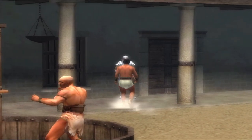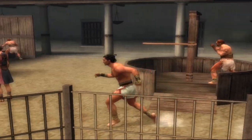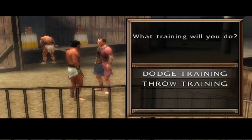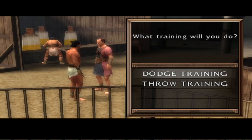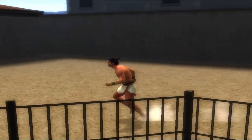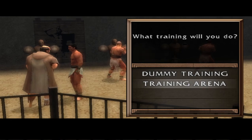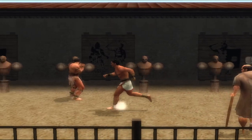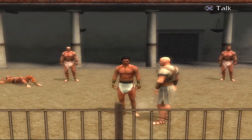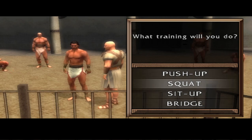So here we go. We've got dodge training and throwing training. And then we have dummy training and training arena. And here we have actual workouts. Let's do some workouts. Let's do some push-ups. Push-ups are good for arms, sit-ups are good for our chest. This increases our body resistance, basically.